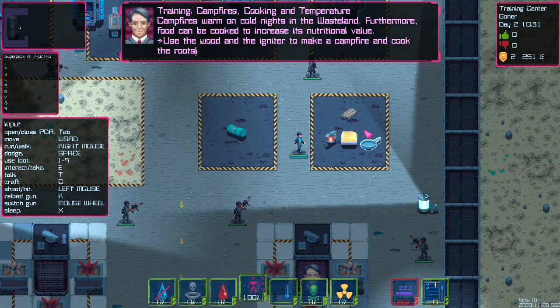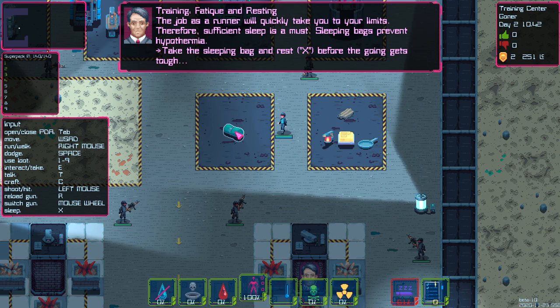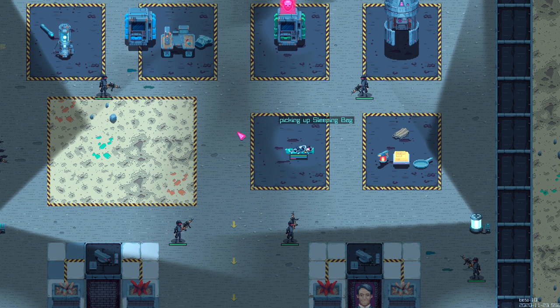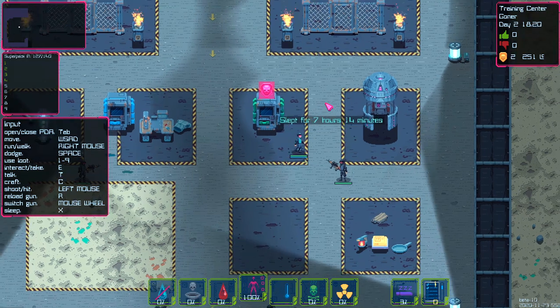Over here you've got the ability to cook and warm yourself. There's going to be weapons and pans, fatigue and resting — so you've got to make sure you can get some sleep. We just lay down like so, and our fatigue meter is like totally tanked right now, but now it's all good. We're ready to rock — seven hours and fourteen minutes of rest.